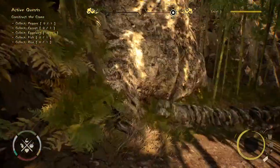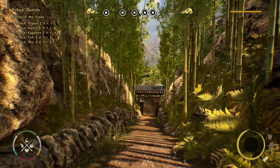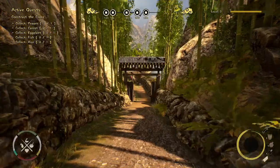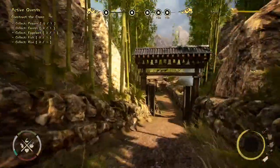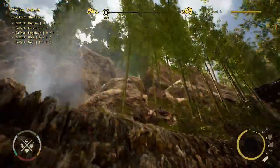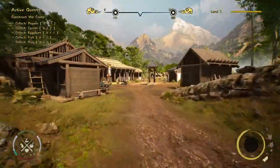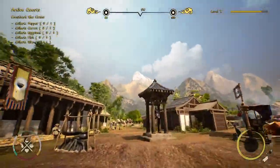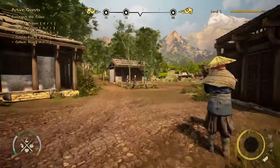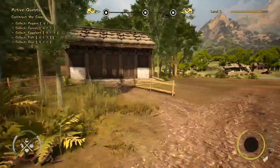Now we're at a totally different location. It was very important to us that you feel the distance between areas — it's not only mountains or only forests. Before we were at the top of the mountain; now we're near the river with a waterfall. We go through the main gate and enter our village — the surrounding mountains protect it from danger, giving it a calm, totally different feeling.